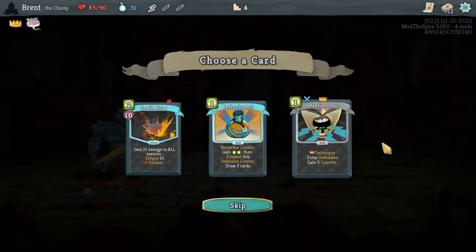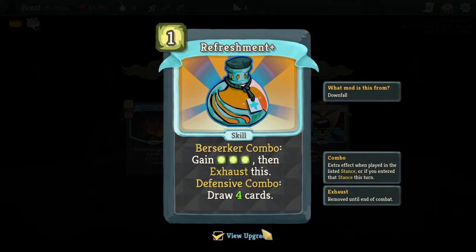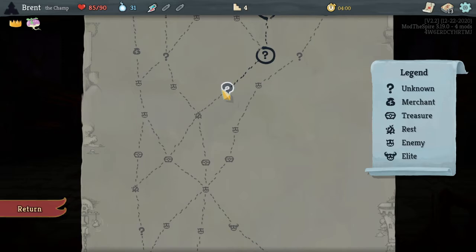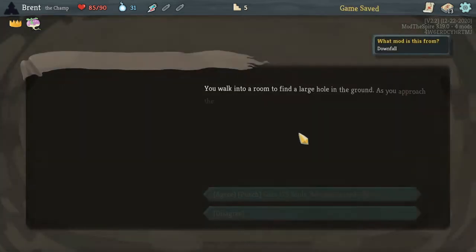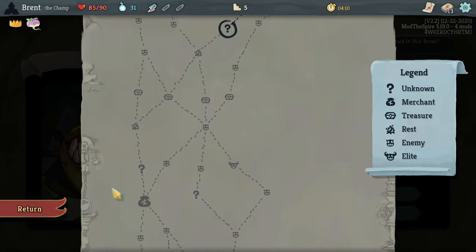Refreshments is pretty good, and I guess we have a way to get to the other stances. Does it go to zero? No, but it's three energy and four cards. Sure, refreshments - refresh me. Souls - where's the shop at next? Here, here. Take all the bad things.